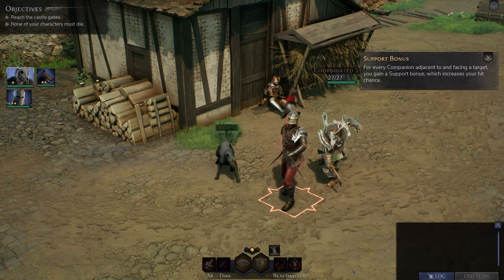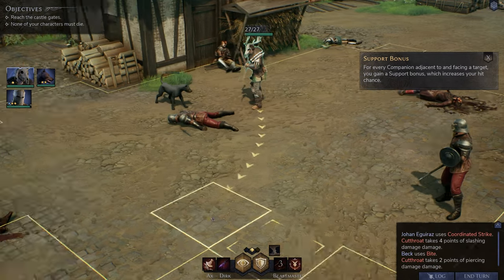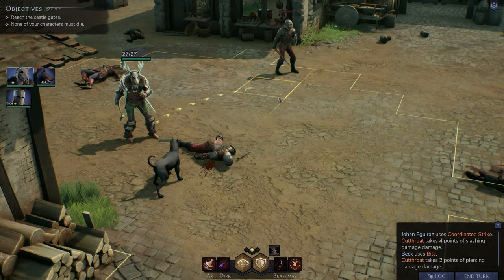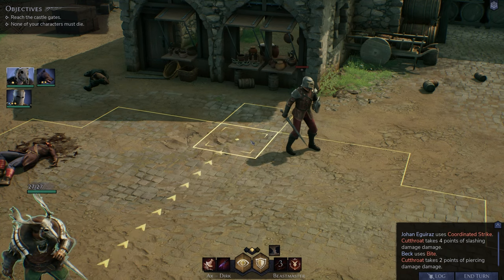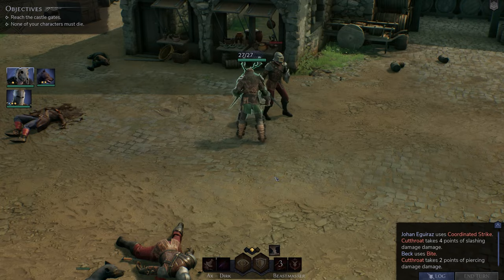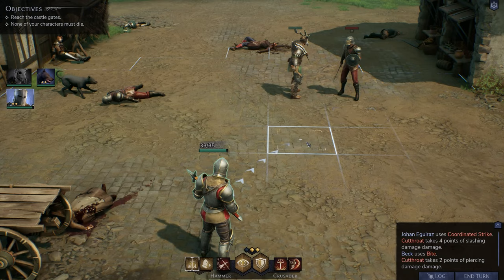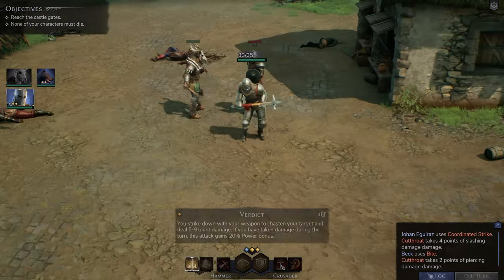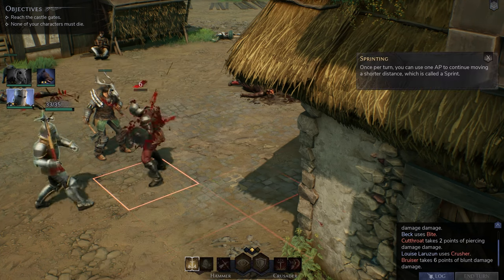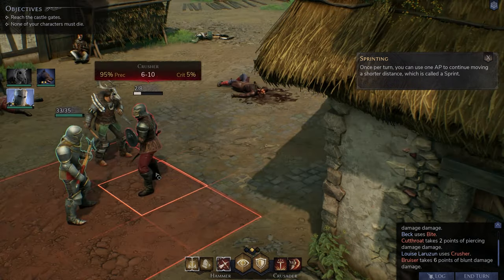You're able to see there's a lot to the combat just by having another character with a completely unique skill set. Also, whenever you flank, you get a bonus to hit, and if you're hitting from behind, that bonus is even higher. We have a knight moving up for a crusher ability. After that we can use another action point to sprint or hit again.